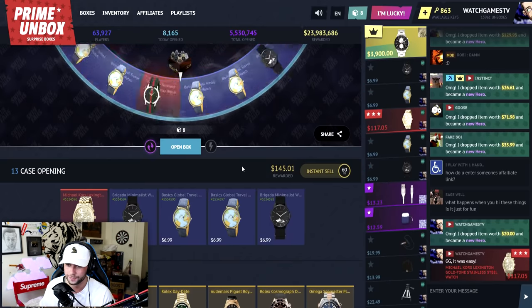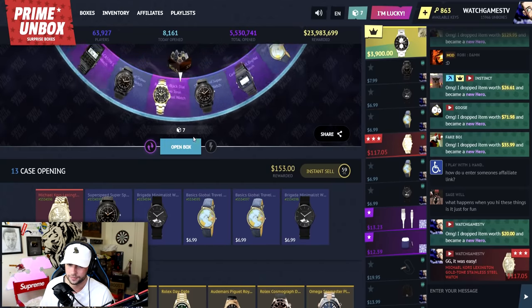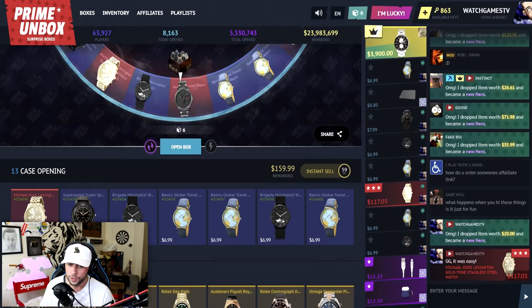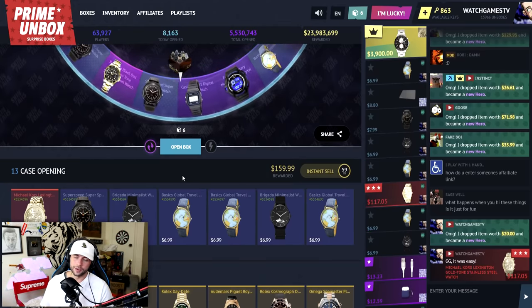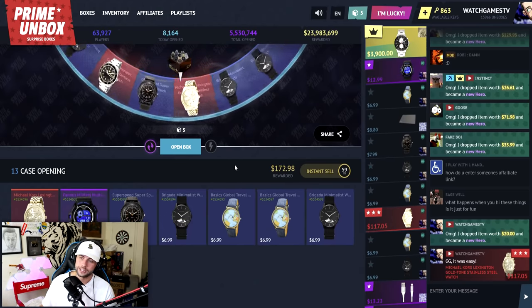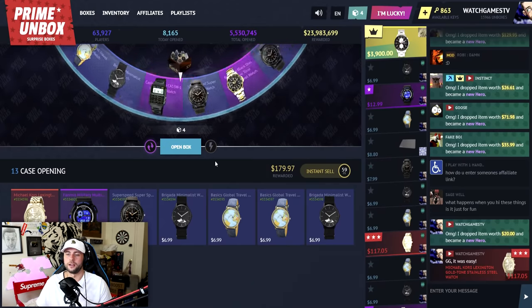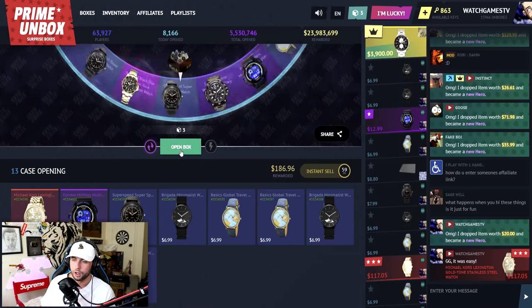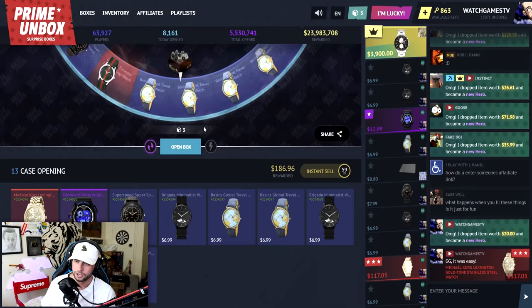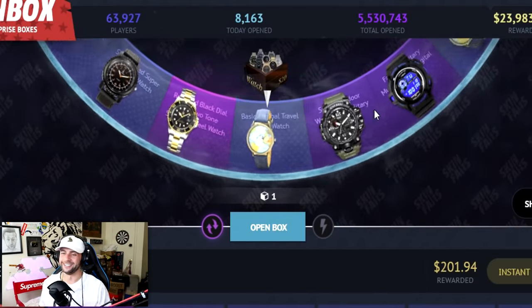We got the World's Watch — we sped past it by accident but still got a red. Discussing whether to withdraw a World's Watch: it's fake gold, so no. If I'm going to own a watch it has to be a crazy watch — my Apple Watch does more than all of these. That's $200 — the best case we've opened so far. Hypebeast, let's go!